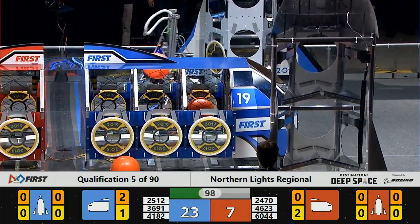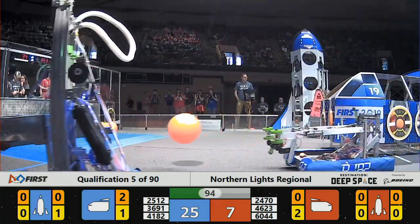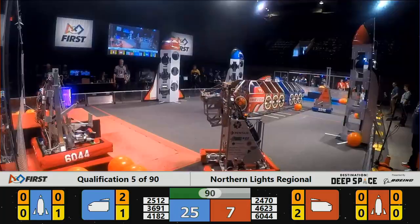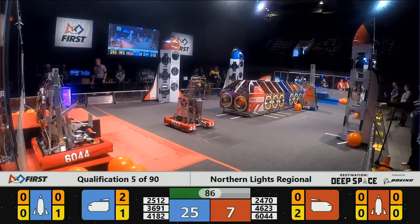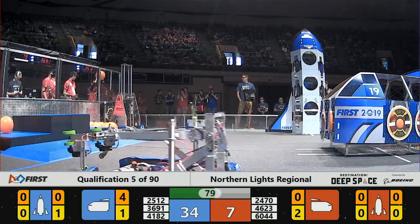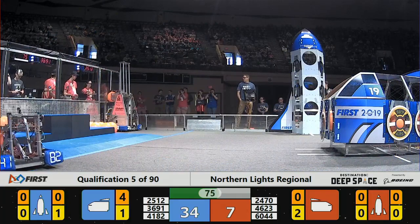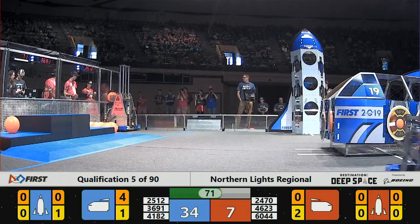Blue Alliance brings more cargo to the cargo ship — it goes in and out. Blue Alliance scoring more cargo to the cargo ship; that's Duluth East Daredevils. Their alliance partner 41-82, Viking Robotics, brings more cargo to the cargo ship. Blue Alliance increases their lead.